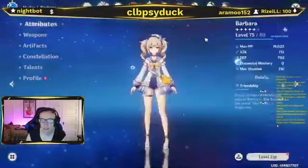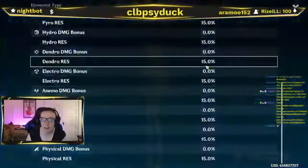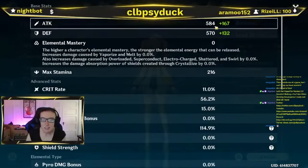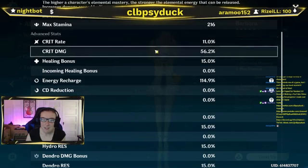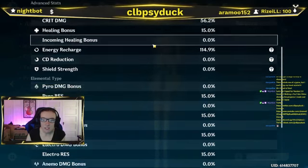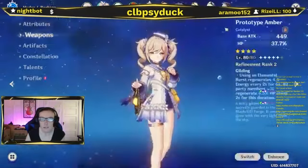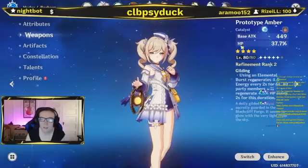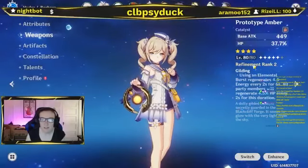Next we're moving on to Barbara, one of my main healers. Barbara is at level 75 out of 80. She has 19,000 HP, 700 attack, 800 defense, crit rate, crit damage 1156, healing bonus at 15%, energy recharge 114.9. For her weapon, she has the Prototype Amber — base attack 449, HP 37.7% — level 80 out of 80, refinement rank 2.